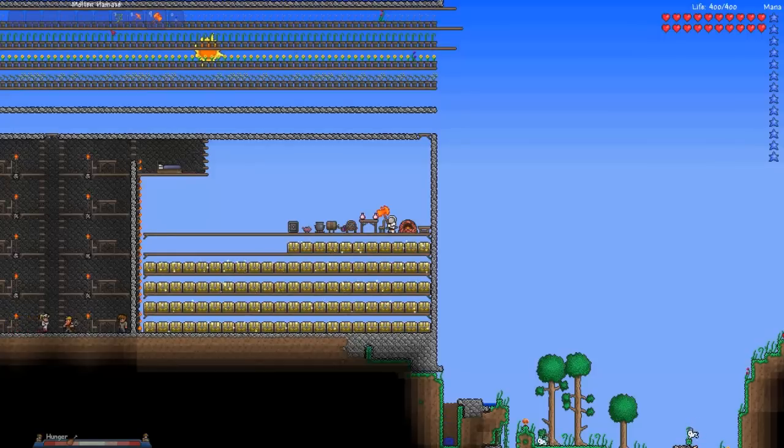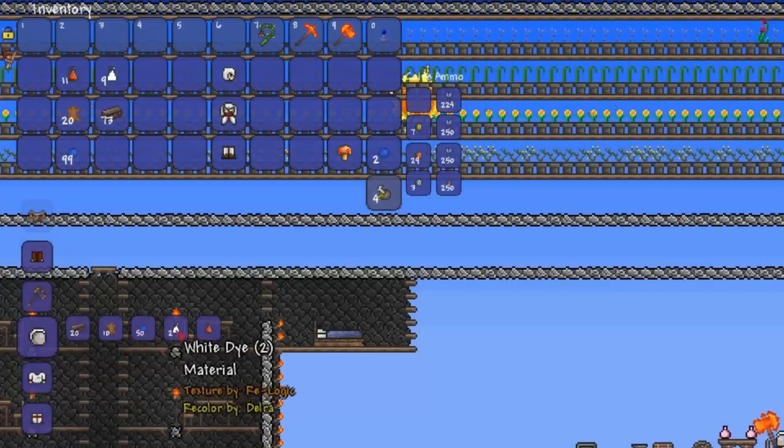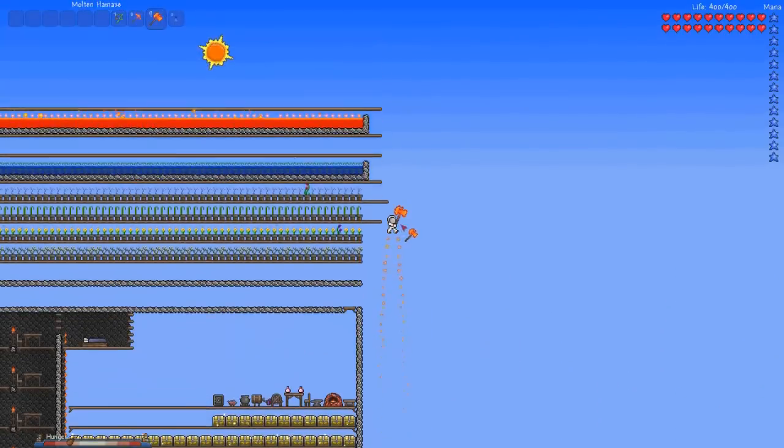The Astro Set is crafted at the Anvil for 75 Meteor, 45 Leather, 210 Gel, 6 White Die and 3 Red Die. I hope this video is helpful to you people.